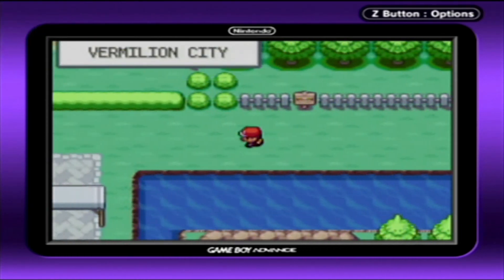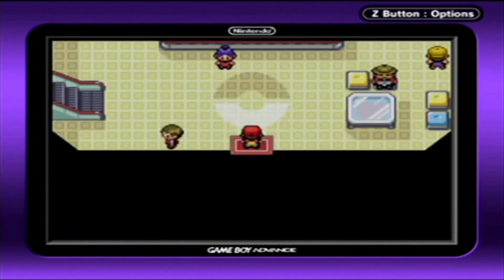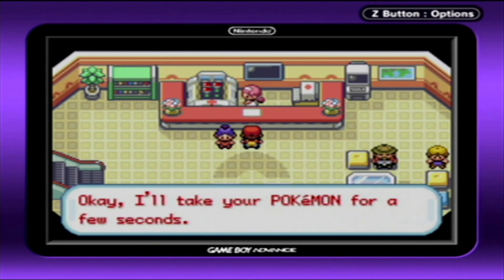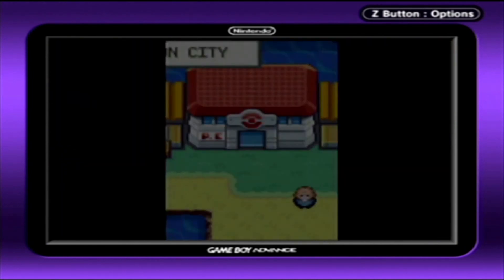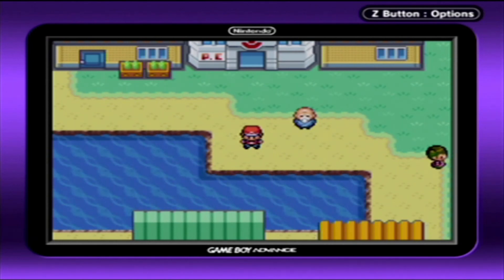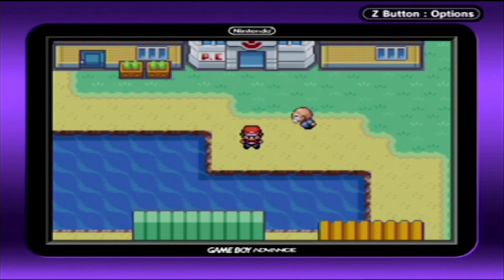We've made it all the way back to Vermillion - let's heal up. That about does it for this episode. We've taken a look at the other four routes east of Fuchsia City, cleared out the Snorlax problem, and opened the path to Vermillion and Lavender, making it a lot easier to travel around on foot. Plus we've got the Super Rod. Next time on Let's Play Pokemon Fire Red and Leaf Green, we'll be doing something important in Vermillion, doing some training in the routes next to Fuchsia, and maybe tackling the Fuchsia City Gym. Till next time, ice out.